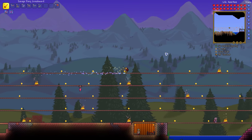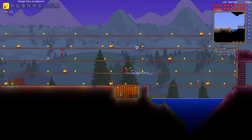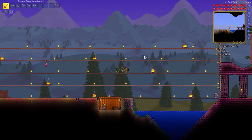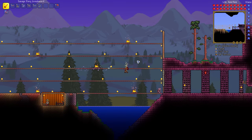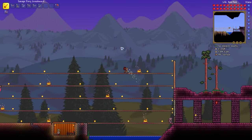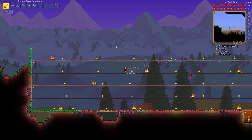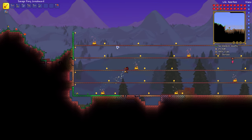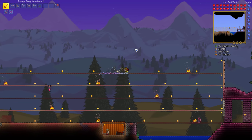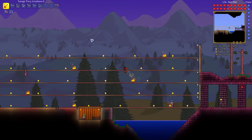It's starting to get dark, meaning the time of Skeletron is nearly upon us. We just have to wait a minute or so until night fully sets in. Our strategy is to take out the hands before we take out the skull, because the hands have a bad attack and the skull will shoot homing skulls.